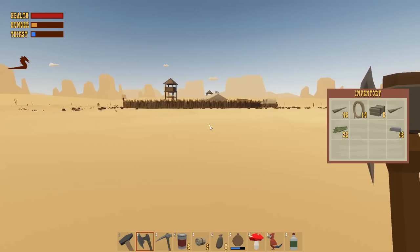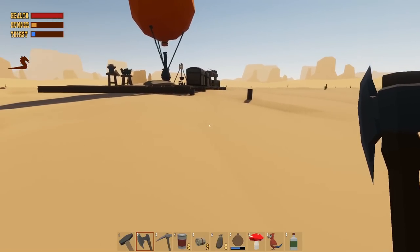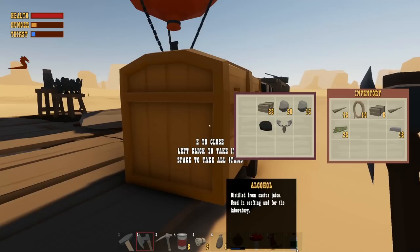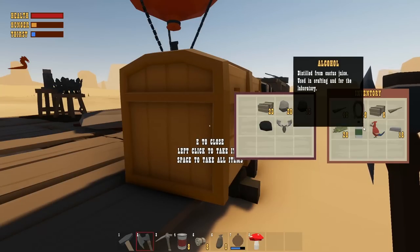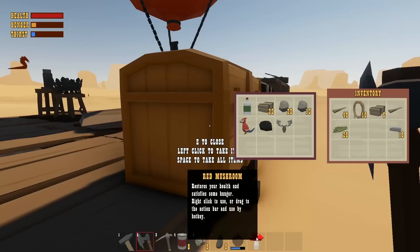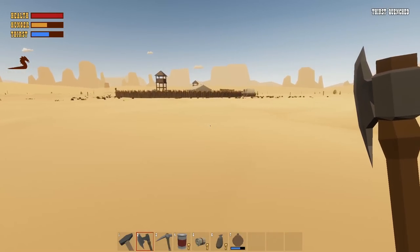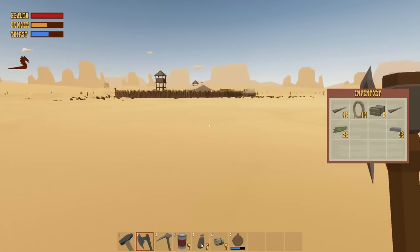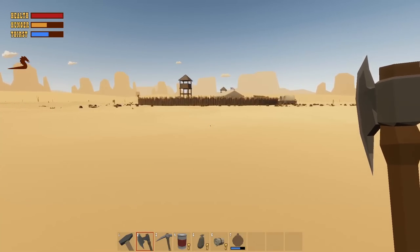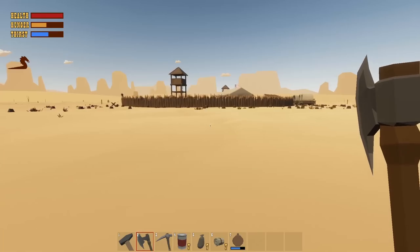Let's drop some stuff off real quick. I feel like we're carrying stuff we shouldn't be. I do need to get some food real quickly. Let's put these in there. I do need all those other stuffs though - I don't need it to heal yet. Let's eat some food. Oops - I did the wrong thing. Let me switch these around because I keep using bandages when I mean to eat. We're gonna try to fill up our canteen again.